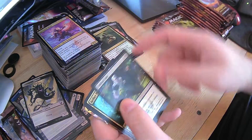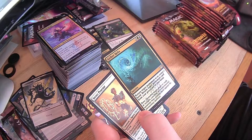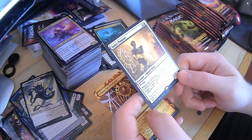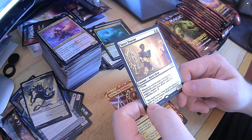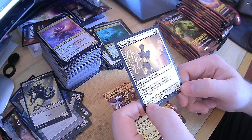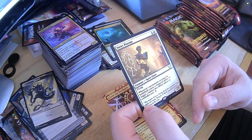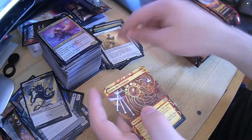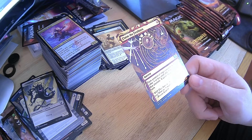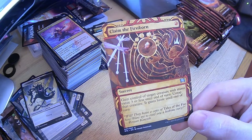Tend the Pests. Umbral Juke. Aether Helix — return permanent to its owner's hand, return target permanent card from your graveyard to your hand. Nice. Strict Proctor — whenever a permanent entering the battlefield causes a triggered ability to trigger, counter that ability unless its controller pays two. That's a bit of a double-edged sword because that can hurt you as well, but if you don't use triggered abilities a whole lot, that can really mess up your opponent. Claim the Firstborn — gain control of target creature with mana value three or less until end of turn, untap that creature, gains haste. I like the art — it's giving me some Rumpelstiltskin vibes.